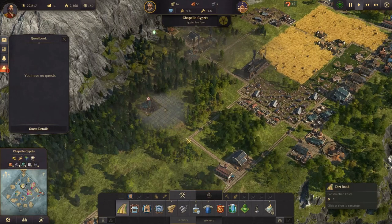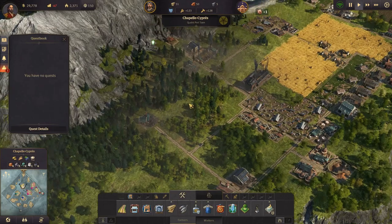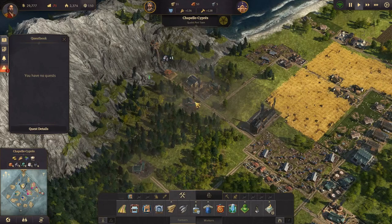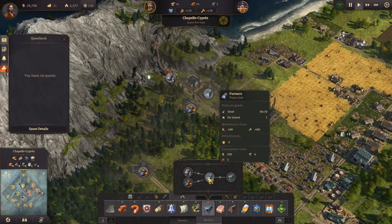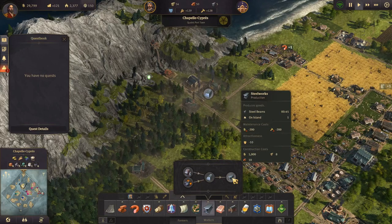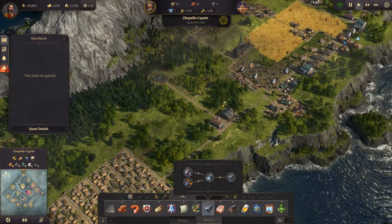We need to get a road up to this charcoal kiln - there. So that should mean we're getting enough charcoal now to satisfy our iron ore production. But we do need another steel furnace, and then we need two more steel works. This is going to be a very polluted and ugly area up here - that's just the way it is.